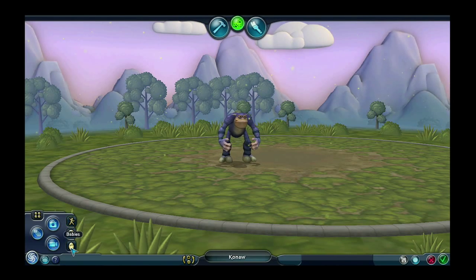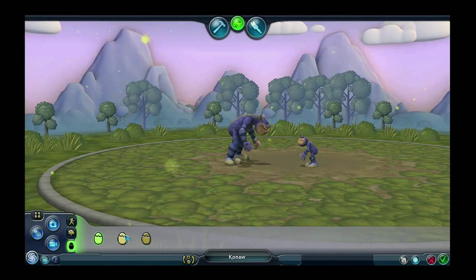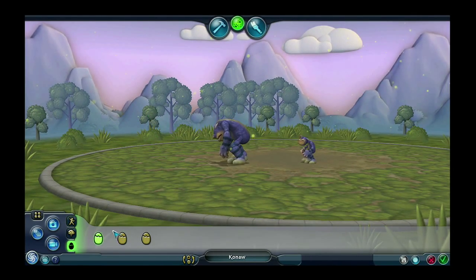The next thing you can do is give him some baby friends. Very cute. And you can take those away by clicking on the egg again.